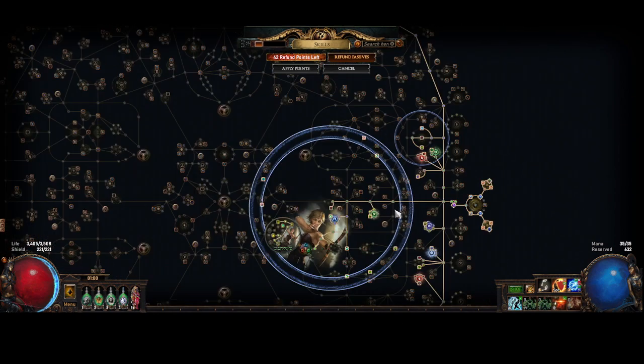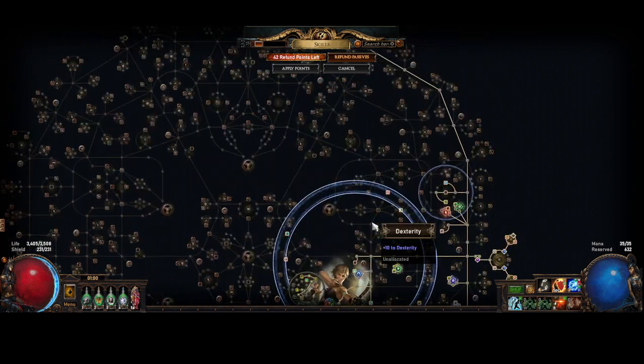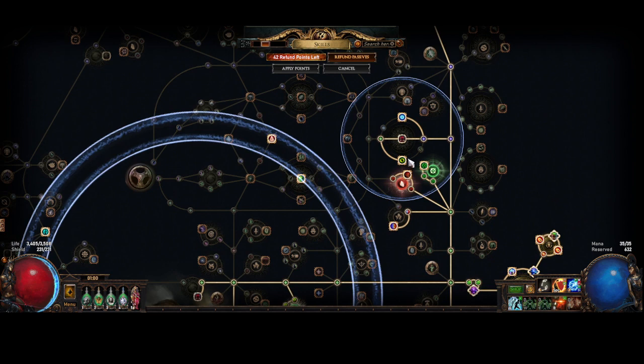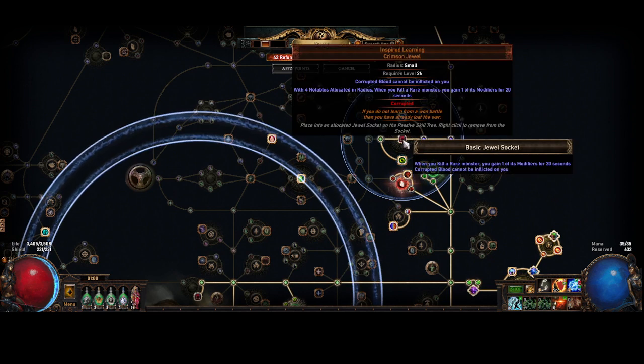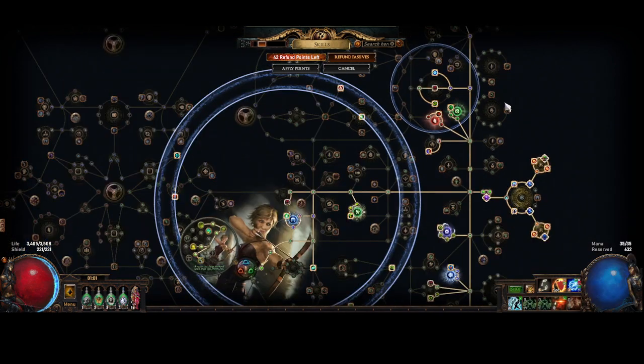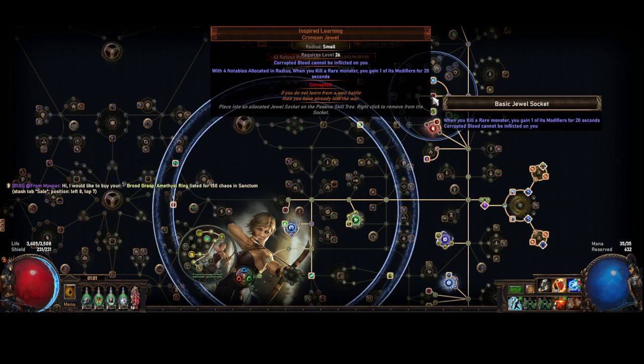Essentially the same tree — it's the same tree except you get rid of the bow nodes and you path up here. It works out pretty well. I'm running Inspired Learning with Corrupted Blood because this was the cheapest jewel I could get this implicit on. It just wasn't feasible on the Storm Shroud or the Watcher's Eye.